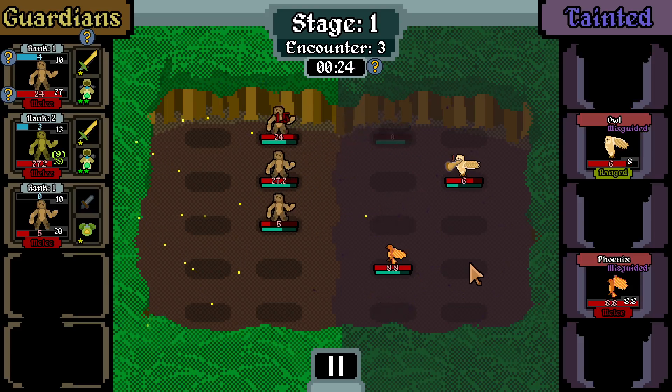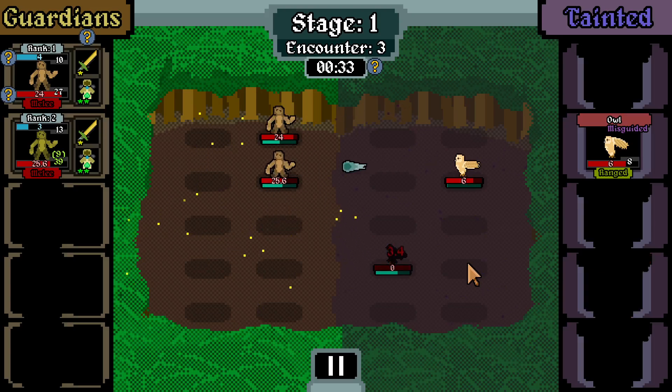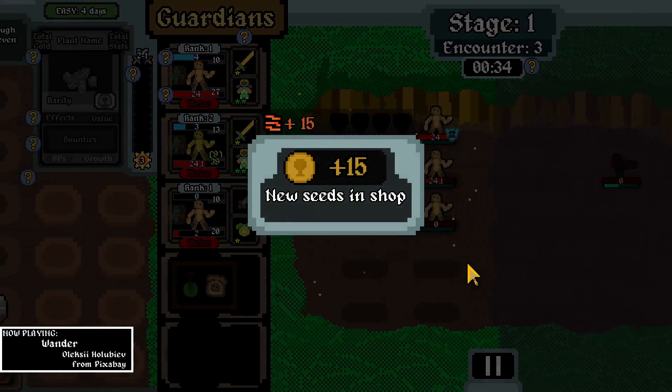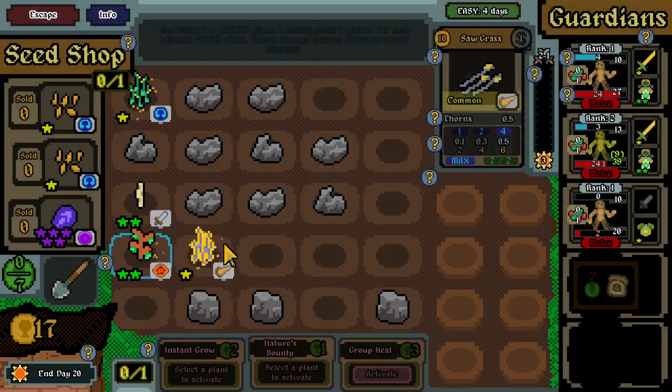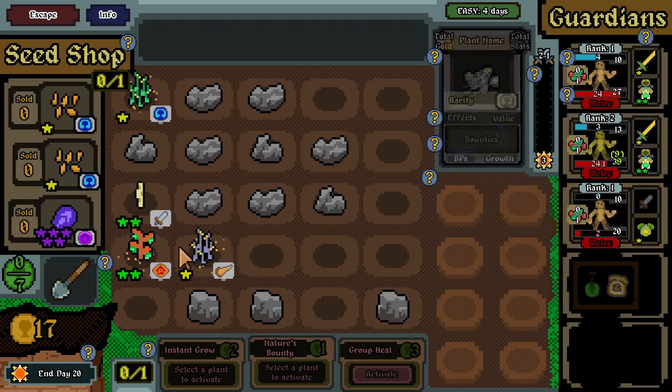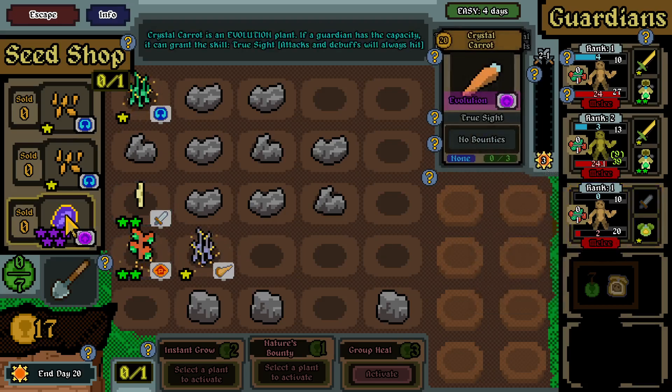We killed the raccoons, we killed the spider - but we're missing attacks left and right. Can we please hit them before our unit dies? They're still alive - that's fantastic! They're just less happy. The evolution plan grants true side attacks and debuffs will always hit - oh yes, that seems really nice, I want it.